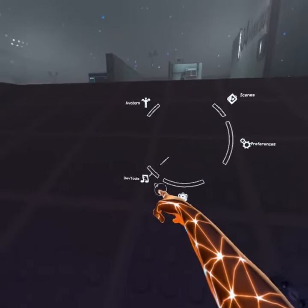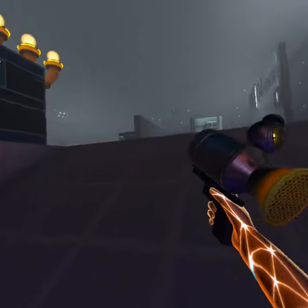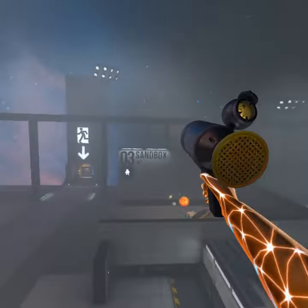Then go to this menu, go to dev tools, click on it, and you get the spawn gun — and this thing makes you able to fly.